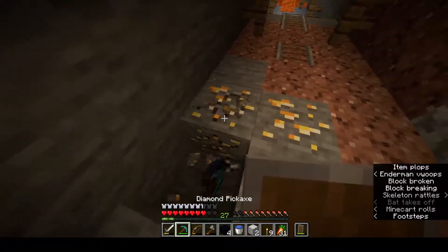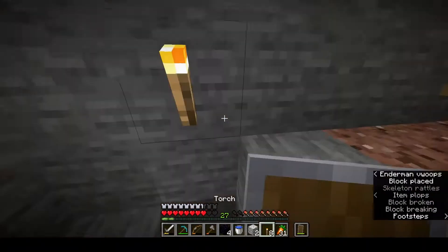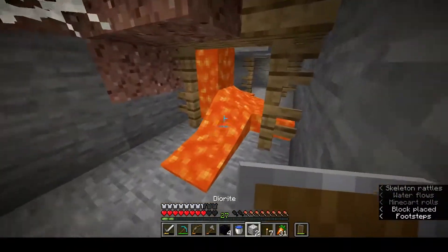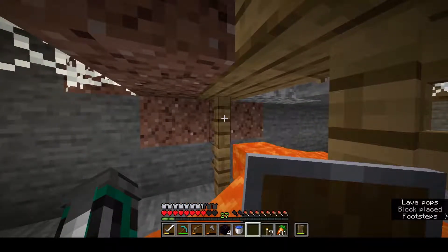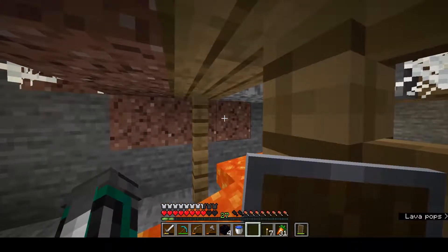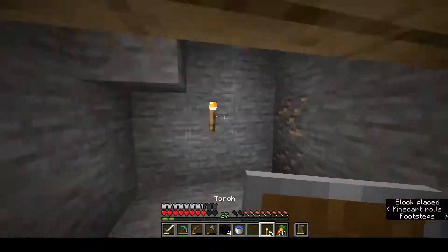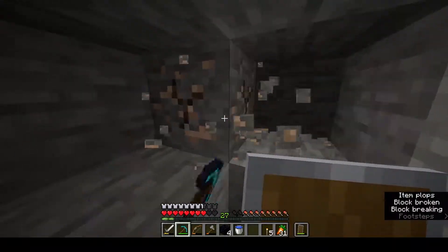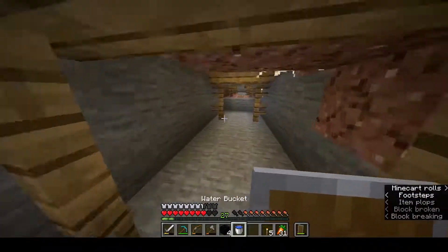At the moment you can stack protection enchantments — like protection, blast protection, projectile protection, fire protection, any other one. It stacks, you can stack them up, so you can get some really good armor, which basically makes you invulnerable to damage apart from physical damage and magic from witches or something. I think protection helps with that, but not that much. So I do have that on my armor now.